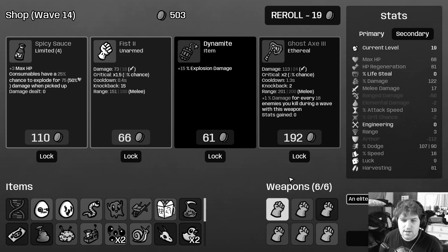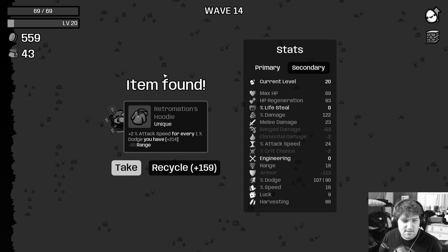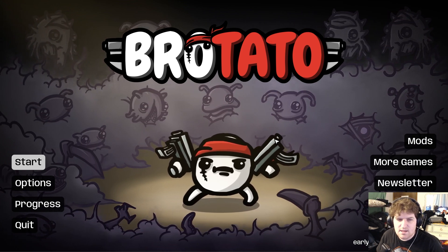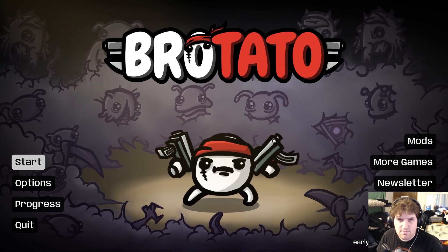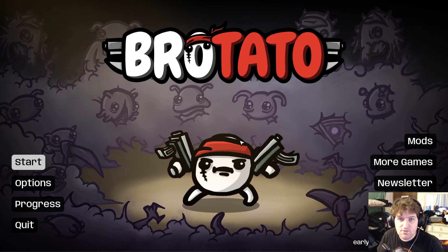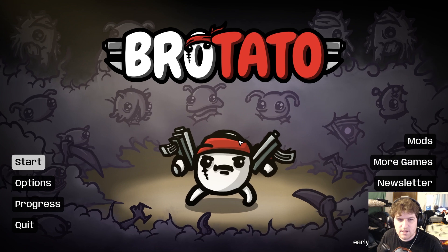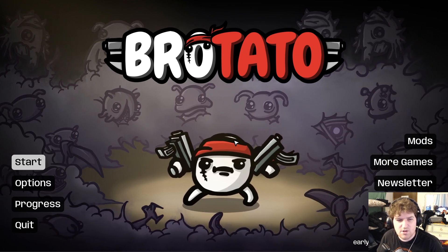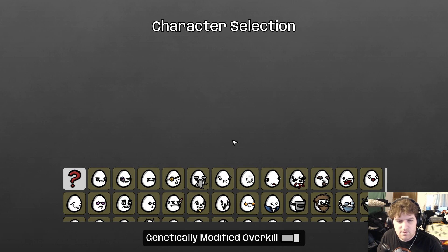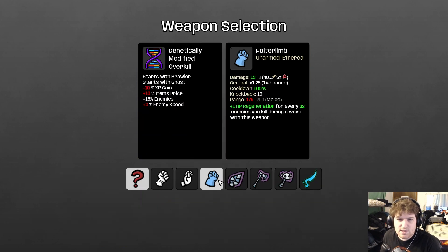Hello everyone, Jeff here, and welcome back to Brotato! We're going to be doing some more GMO today. I think today's the last day we're going to be doing challenge fun GMO for a bit, and then we're going to switch to either new characters or go back to vanilla depending on comments. We're going to be unlocking the item for my buddy Elusive Ghost, which is a brawler and ghost obviously, and we're going to use the Polter Limb.